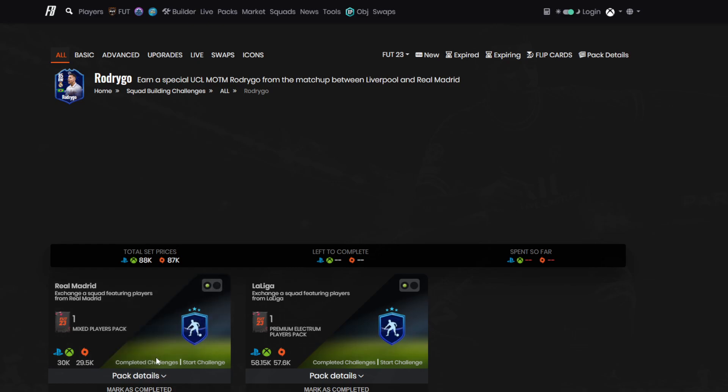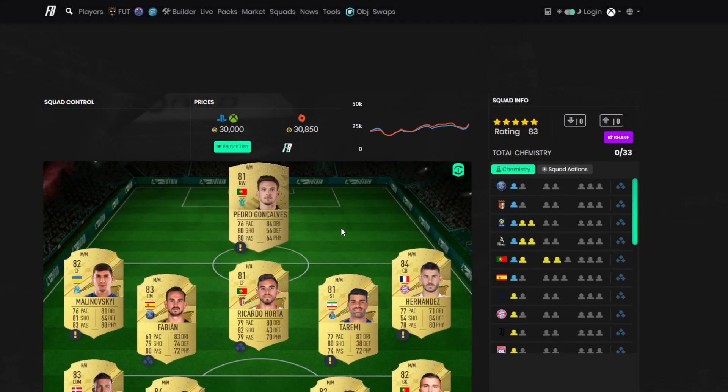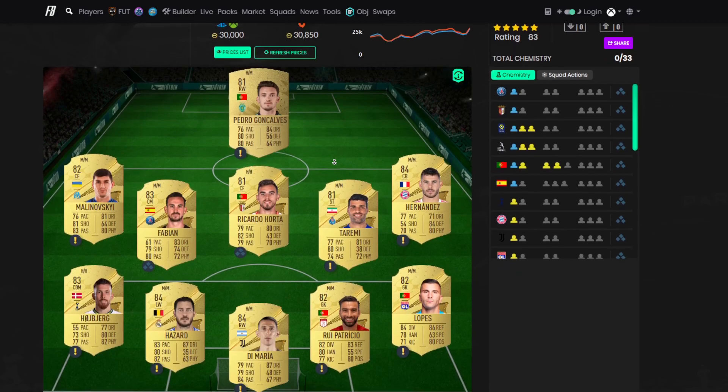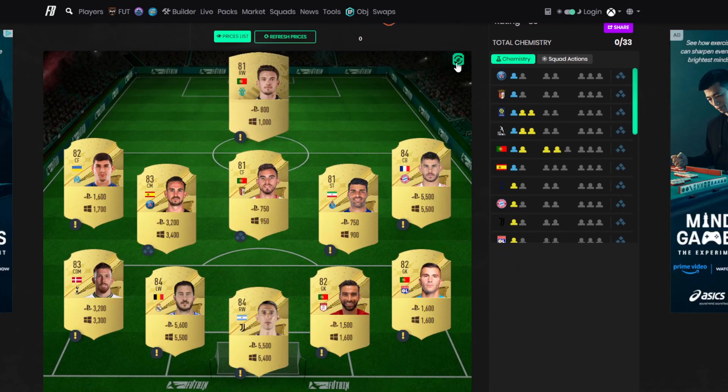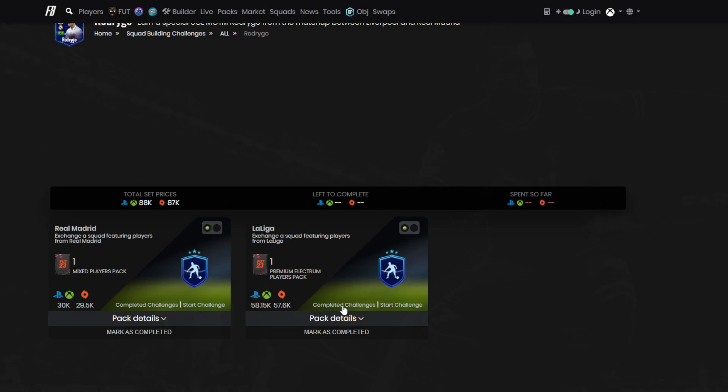We're going to get into the cheapest method anyway. So there's two segments to completing him — they're both going to come to about 80, we'll call it 90k boys, just less than anyway. The first segment is 30k, and the squad that we're using is as follows. I'll put the player prices on the screen for you there. So just pause the screen on that team and I'll get into the second segment.